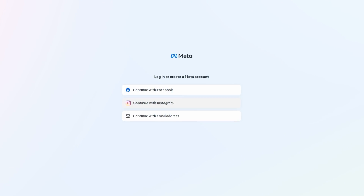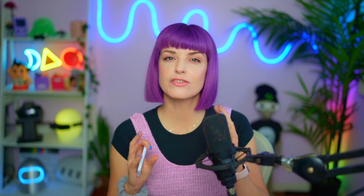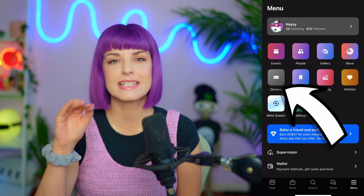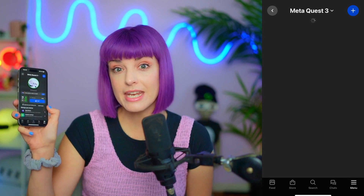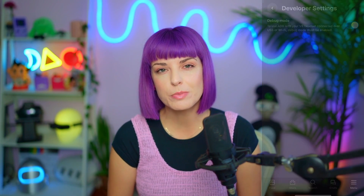Back to modding. First, we need to pretend we're a game developer. Head to the Meta developer website, linked below, and log in with your Meta account that's set up on the Quest you're trying to mod. Then make an organization name — this can be whatever you want. It should then ask you to verify your Meta account and set up two-factor authentication via a phone number, or provide a credit card. Then grab your phone with the Meta app installed, make sure it's on the same Wi-Fi network as your Quest. Navigate to the menu icon in the right-hand corner, select the devices tab, then select your Quest. At the bottom of the screen, select headset settings, then developer mode, and toggle on the debug setting.